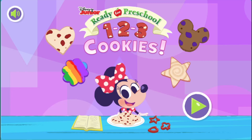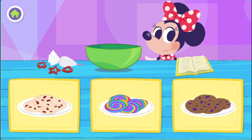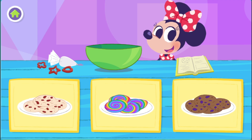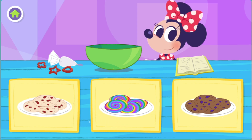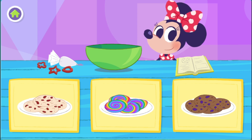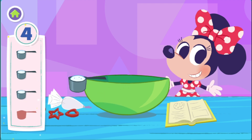Two, three, cookies! Hello! Today, I'm baking some delicious cookies for my friends. Would you like to help me? Choose the type of cookie you'd like to bake. Oh, rainbow swirl cookies! Those look magical! First, let's put all the ingredients into the bowl.